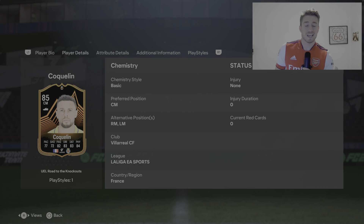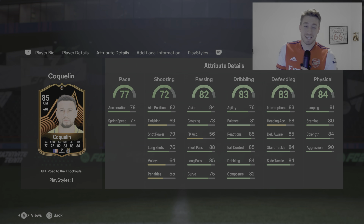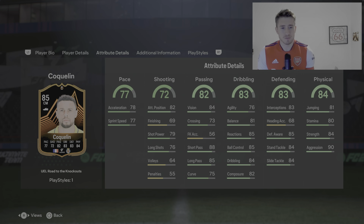He comes as a central midfielder and can play right mid or left mid — don't really know why you would, but you can. He's got 77 pace, quite low but a lot higher than his gold card. 72 shooting, which is low, but he's more of a defensive mid. I don't know why you can't play him as a CDM — he is generally a CDM in real life.